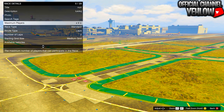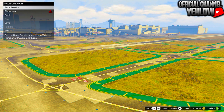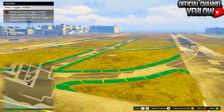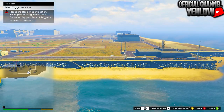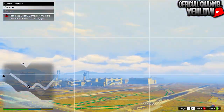After the description, go to photo and take a picture of anything. Back out, make sure the route type is set to point to point. Then go to placement, select place trigger, and place a trigger right near the edge of the small gate at the airport — somewhere around there. Then go to lobby camera and take a picture of anything.